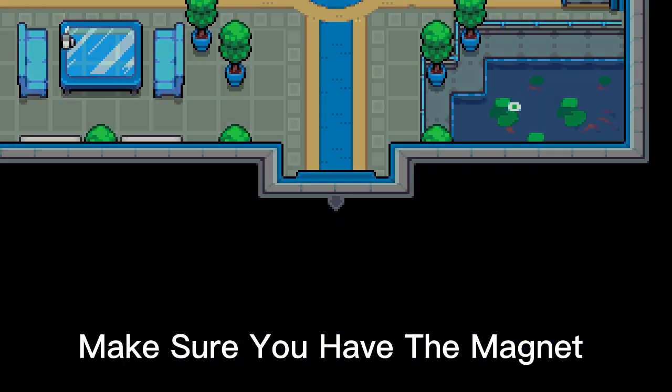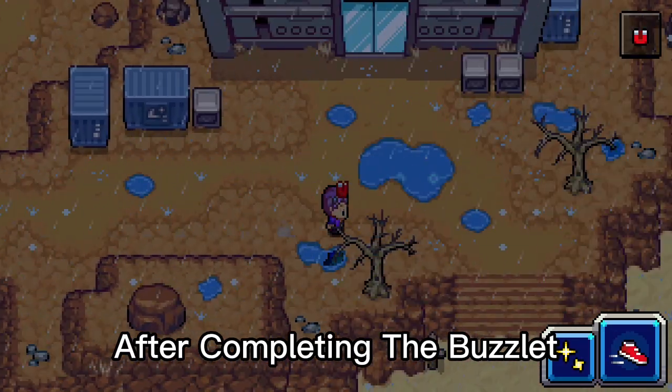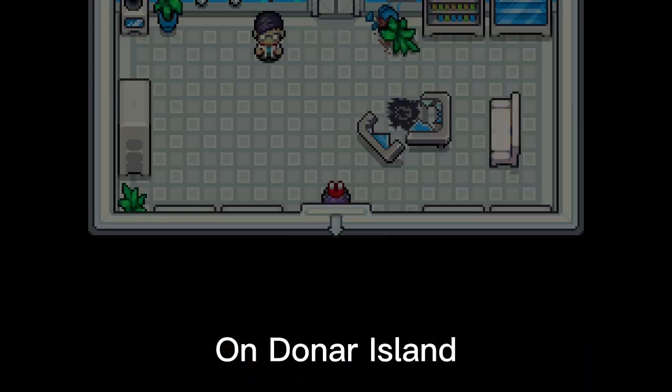Make sure you have the Magnet Hat equipped, which can be obtained after completing the Buzzalt Delivery quest inside the Buzzalt Lab on Donar Island.